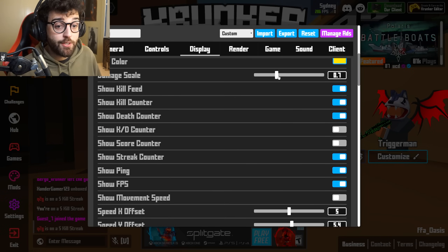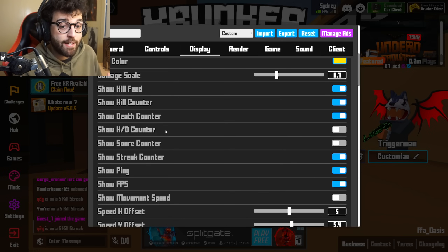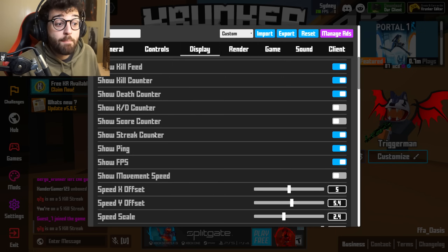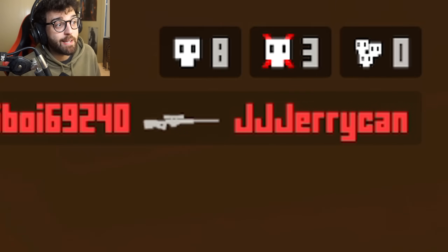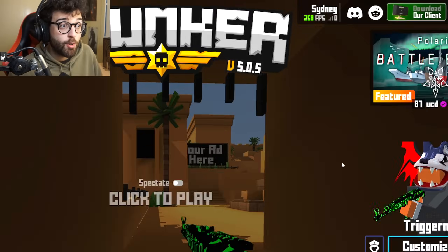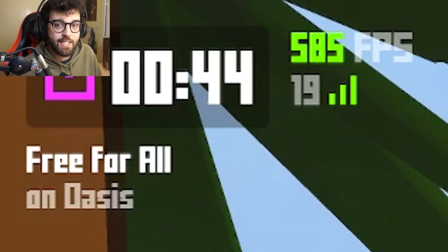In the show options block, keep kill feed, kill counter, and death counter on. In the top right corner, you don't need to show your KED, so keep that off. My score I don't care about, but my streak — I want to know if I'm getting close to a nuke, so keep that on. You'll see kills, deaths, and current streak. Ping and FPS — make sure those are on. As you can see in the top left it shows FPS and ping.